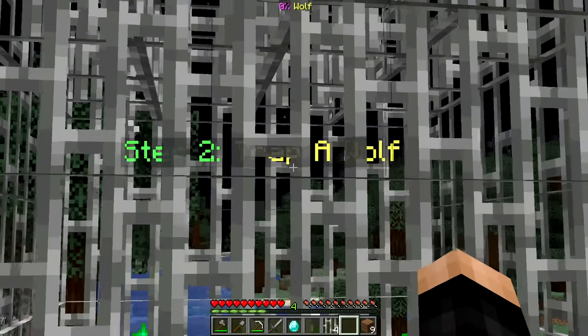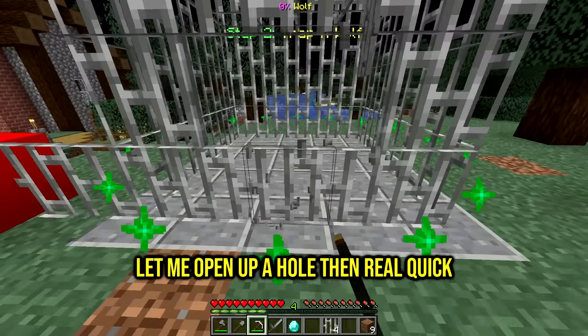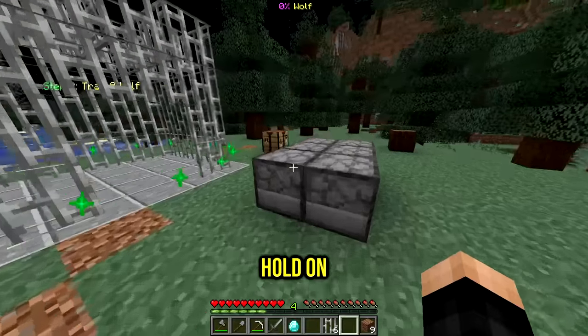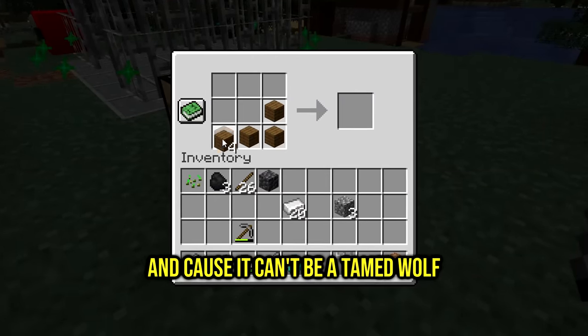Let's press the complete cage button - here we go! It updated: now step two, trap a wolf. Let me open up a hole real quick. How do I trap a wolf? I have a plan. So first we need a little bit of this - one and two - and because it can't be a tamed wolf, we gotta make a bow.